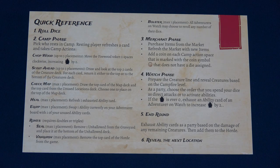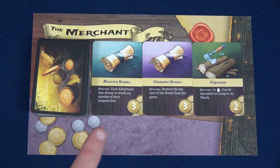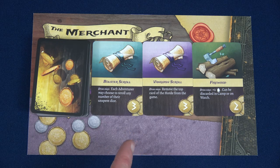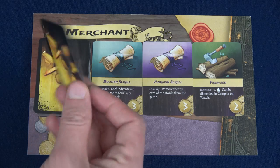We'll now move to the merchant phase. We can purchase items from the market — but we have zero coins, so that's not going to happen. We'll refresh the market with new items and then add a coin on each camp action space marked with a coin symbol that doesn't have a die — which is all of them. Since we haven't bought anything, we just reveal another item.